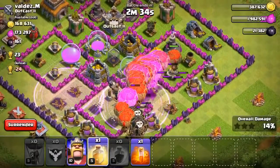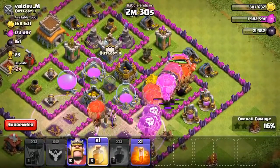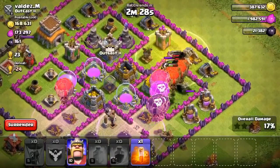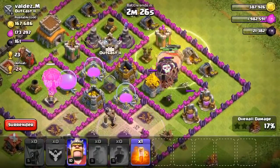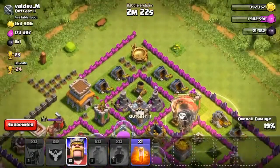Most of my balloons are there next to the wizard tower and the air defense, and there are air bombs hitting them. I need to make sure I have the heal spell ready, because otherwise my balloons would have died most likely from the wizard tower — air bombs do a lot of damage to balloons.